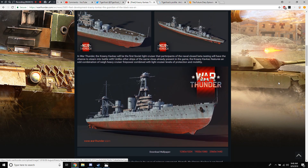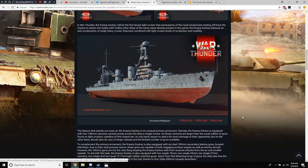In War Thunder, the Russian Cruiser will be the first Soviet light cruiser that participants of the naval closed beta testing will have the chance to steam into battle with. Unlike other ships of the same class already present in the game, the Soviet cruiser features an odd combination of heavy cruiser firepower combined with light cruiser levels of protection and mobility. So it has heavy cruiser firepower — the 180mm guns.